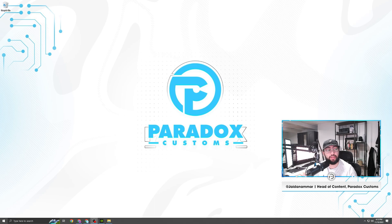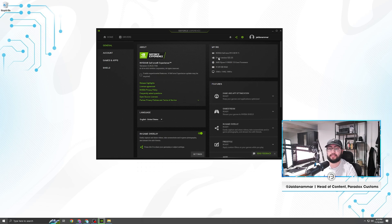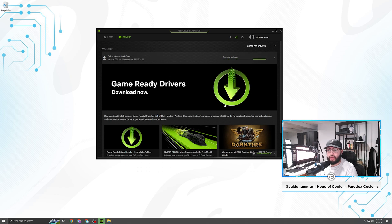I'm going to show you guys quickly how to update to the latest driver, the best way to do it, and how to fix any weird problems you may be having with the new driver. I'm going to open up GeForce Experience — you can see I'm not on the newest driver yet. I'll go ahead and download it. In settings you can confirm I'm on driver version 522.25. The express installation is probably the safest and easiest way to do this so you don't make any mistakes.